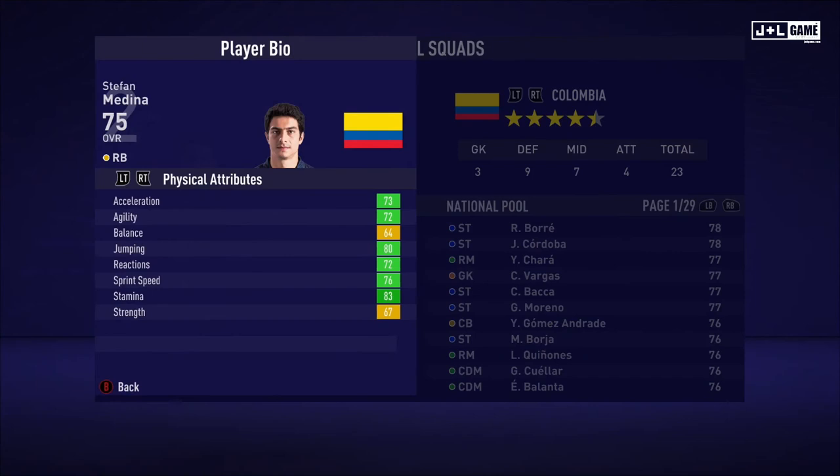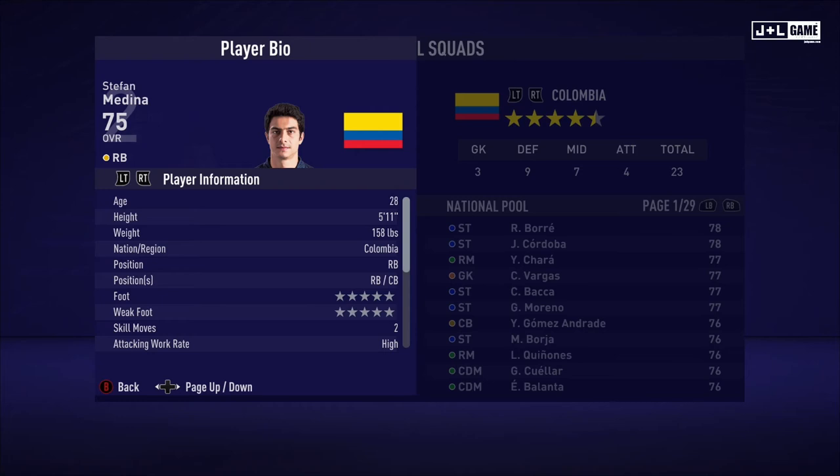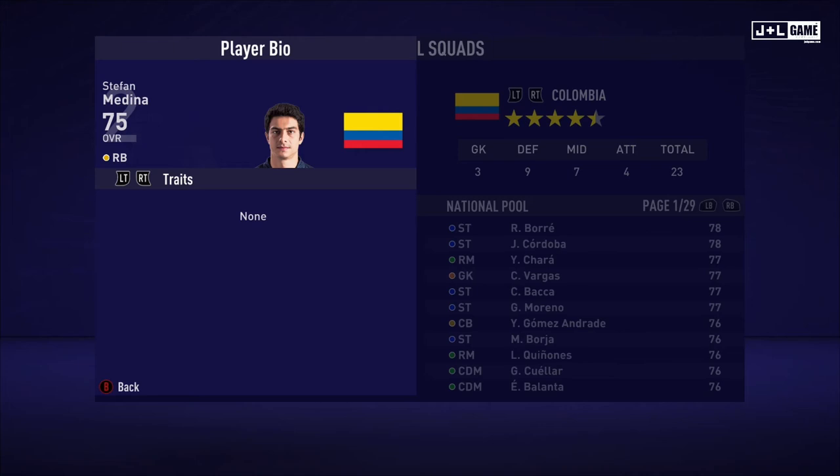And up next, we have Stefan Medina. His physical attributes are looking pretty good here, most of them being in the green. His mental attributes also looking good — we got mostly yellow but two green, so not too bad. And his skill attributes are mostly green and yellow with some red. This is his player information, and no traits available.